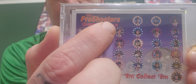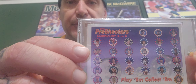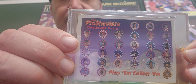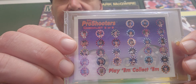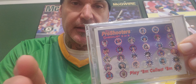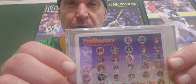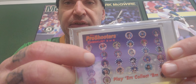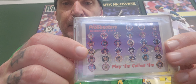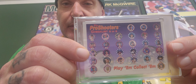It's checklist two of two, so there are two of these. I've never seen an unopened pack of these, but I believe the packs of Pro Shooters came with two marbles and each pack had one of these checklist cards — either checklist one or checklist two. I could be totally wrong so you'd better fact-check me on that.